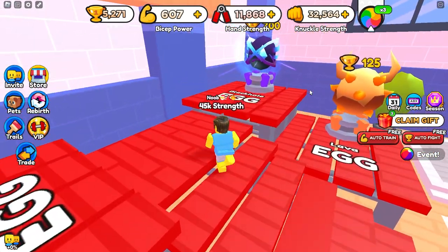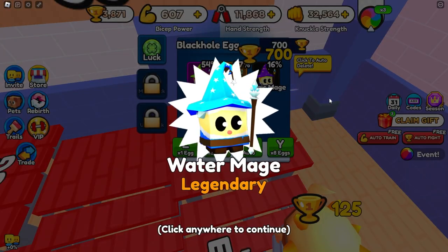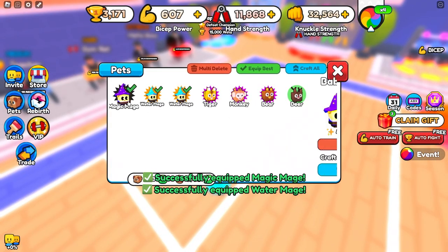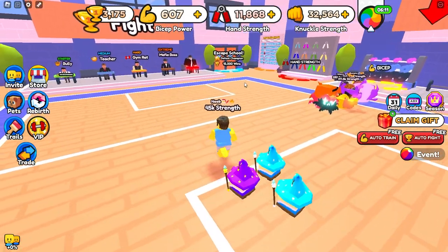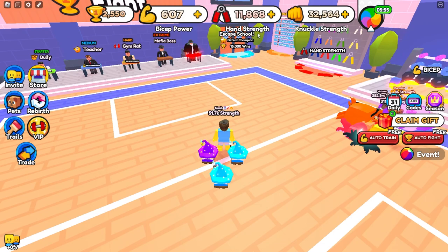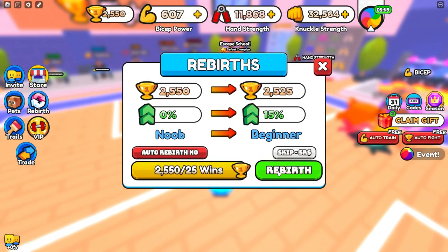Now what we want to do is go to this best egg right here and open about three of them, because you can only equip three pets at once. We're going to spend the other 3,000 wins on rebirths and other things. These new pets are nearly twice as good as our previous ones. For the other 3,000 wins, go over to this little trail icon and buy this one — it's going to give us 15% more strength. Now all of our strength is at 51,700. Then we're going to spend the rest on rebirths — each rebirth gives us a 15% boost.